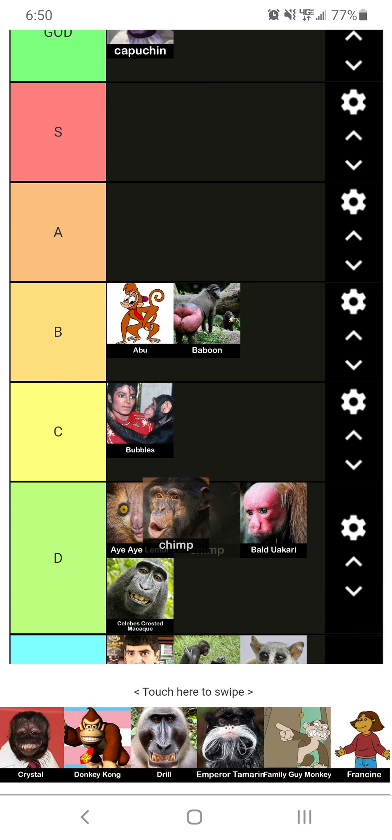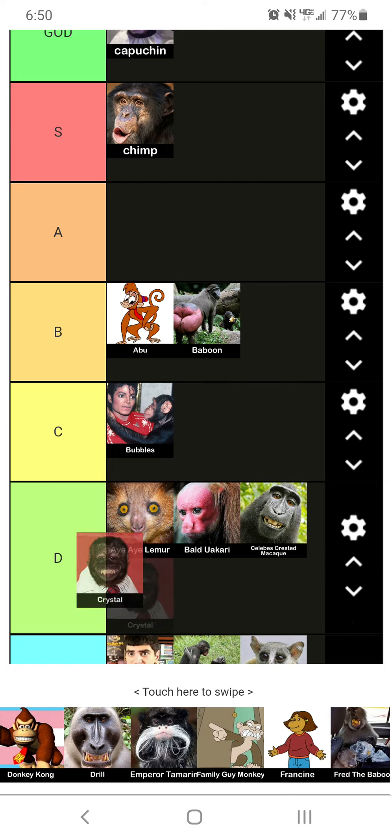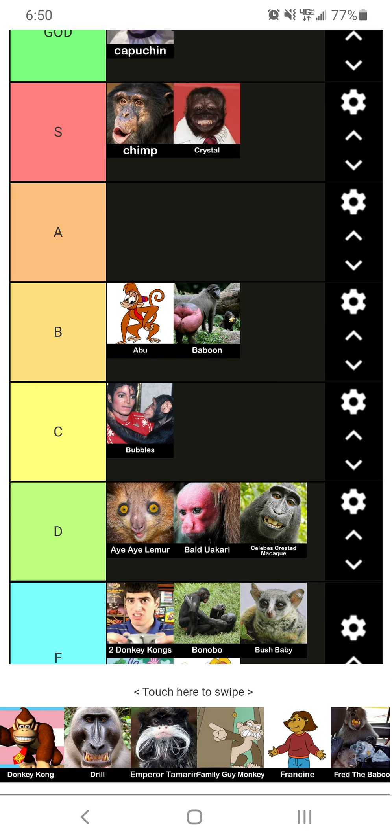Now we've got the Chimp. Chimps are easily S tier — they are, you know, one of the best monkeys there is. Now moving on, we've got Crystal. This guy's a classic. We're going to put him in S tier.